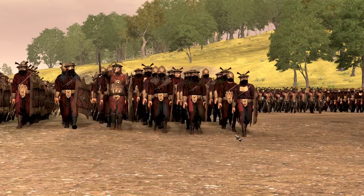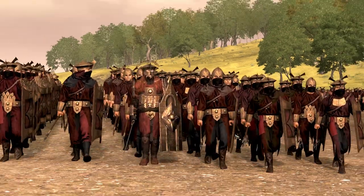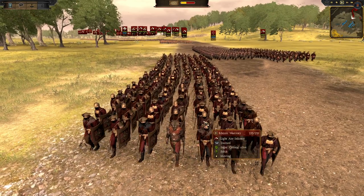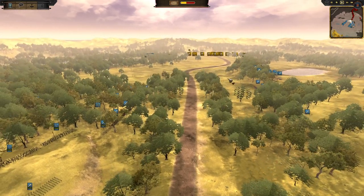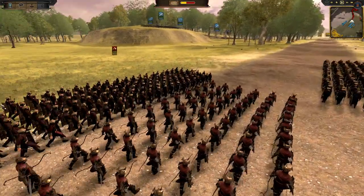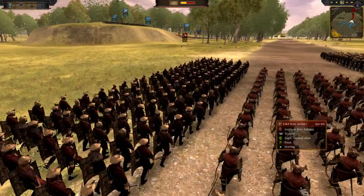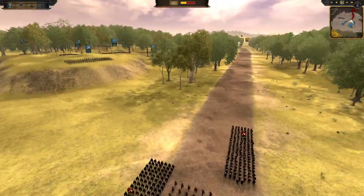Hey Legionnaires and welcome back, we're here with some more Middle-earth action as the armies of the east are marching into a trap in today's Dawnless Days video. We have a 3v3 scenario here — an ambush scenario with one Eastling and two Karnish armies marching towards their doom, up against two Dorwinion and one Iron Hills army in this ambush setup.